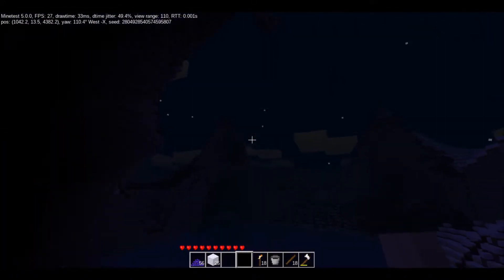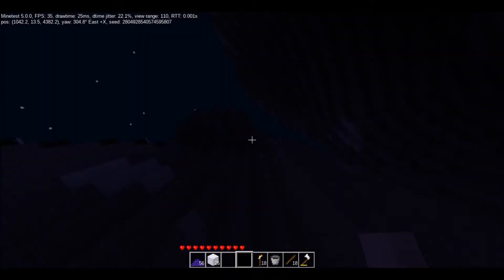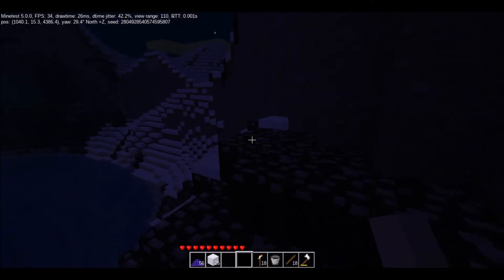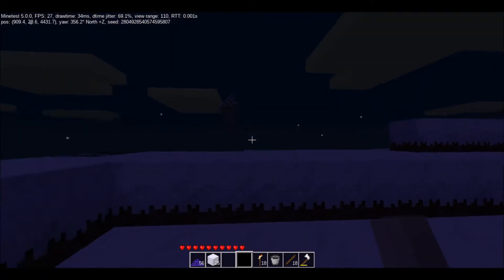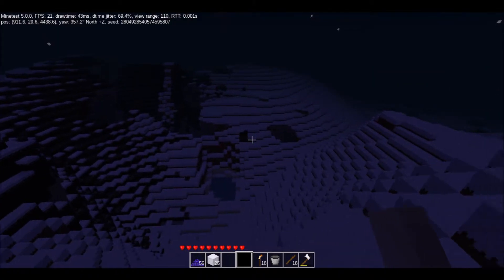Oh shoot, I almost died! Good thing I packed enough blueberries. Just look at this — it looks like a volcano except the lava is replaced with water. Looks pretty good. I just realized we're going the wrong way; we're supposed to be going on the Z-axis, in other words, north.